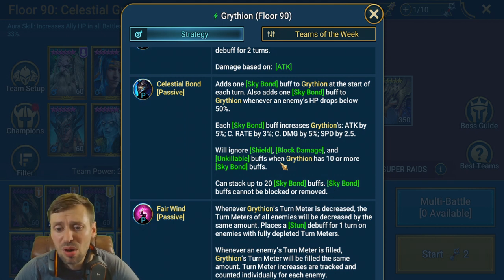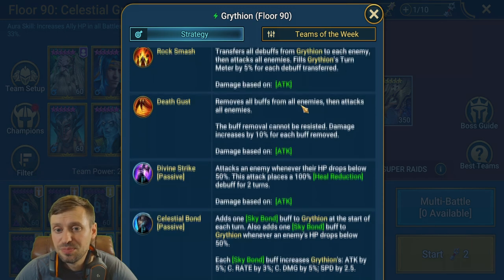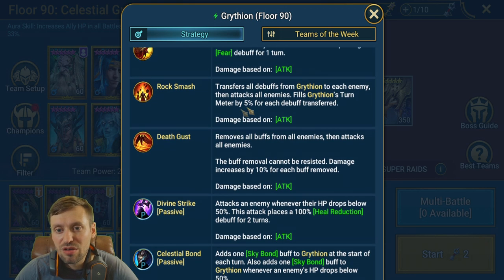Sky Bond cannot be blocked or removed — essentially it's a speed race and you need to kill the Griffin as fast as possible. Whenever one of your champions' HP drops below 50%, they get attacked and receive a 100% Heal Reduction debuff for two turns. This is really frustrating because if you revive a champion at low HP, the Griffin will just kill them again next turn.